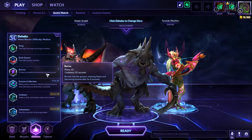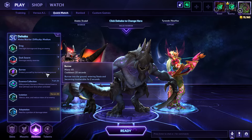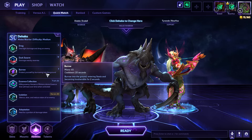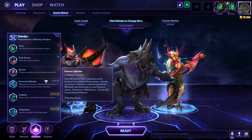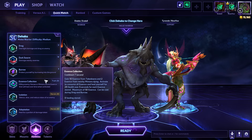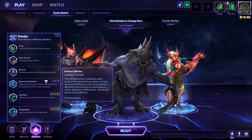We have Burrow, allowing us to drop underground and enter a stasis. While we're burrowed, we can use our trait to heal and use Dark Swarm. In the Hero Showcase video Blizzard did, they talked about using it to wait for your team, but two seconds is not enough time. In general, I'd save it to avoid high-damaging skill shots. Our trait, of course, is Essence Collection — giving us 10 Essence every time a hero dies, two for each minion. We gather this and can pop it at any time by pressing D to receive a heal over time effect.